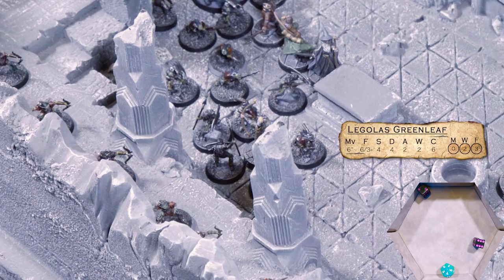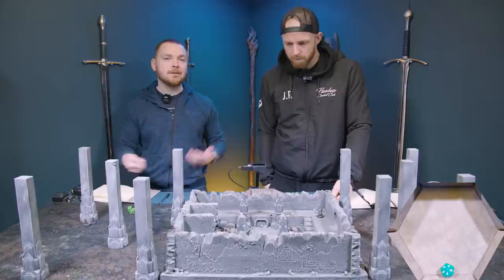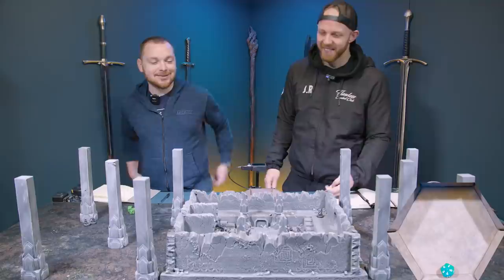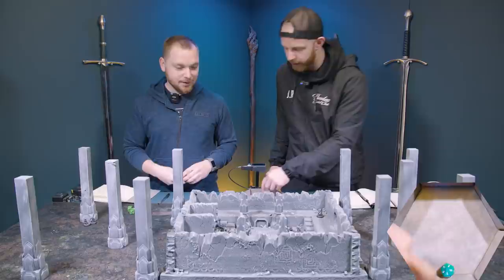We haven't done Legolas yet — oh yeah! That's a six. They've all got shields so some of those rolls will stick. I know some people say we should pick who we're trying to kill first, but this is a speedier way of playing — it's our house rules. Some of these will stick, some we have changed. Okay, turn five.